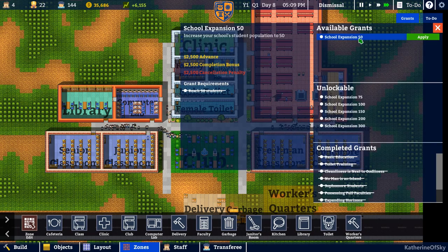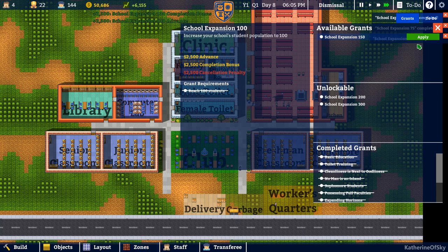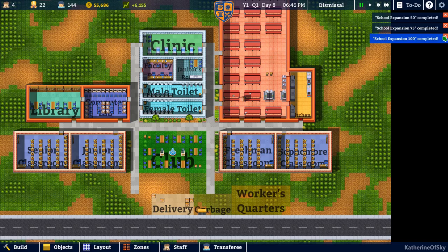Now on our to-do list we also have school expansion to 50, which we've already done. And then there's 75 — let's go for that one as well, and a hundred. Oh, we already have a hundred students? We have 144 — holy fuzzy cats! We'll go for the next one. We earned quite a lot of money there.